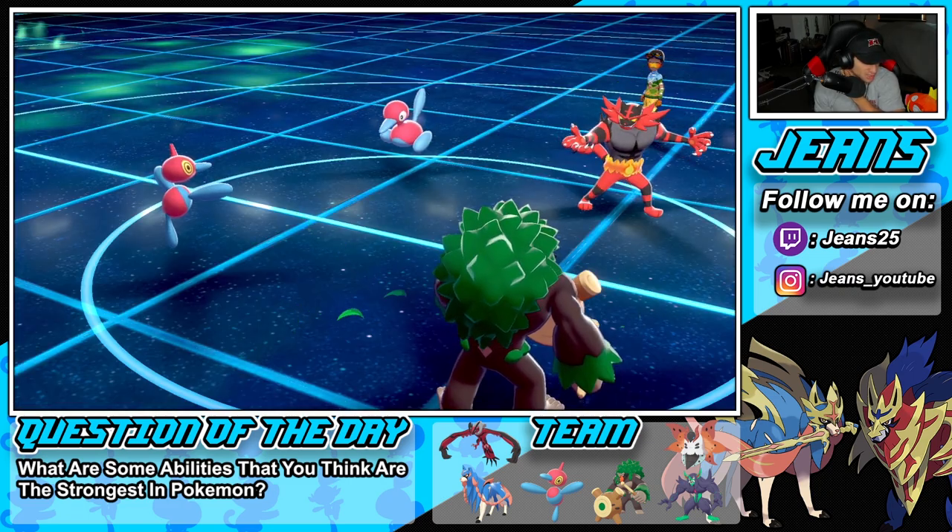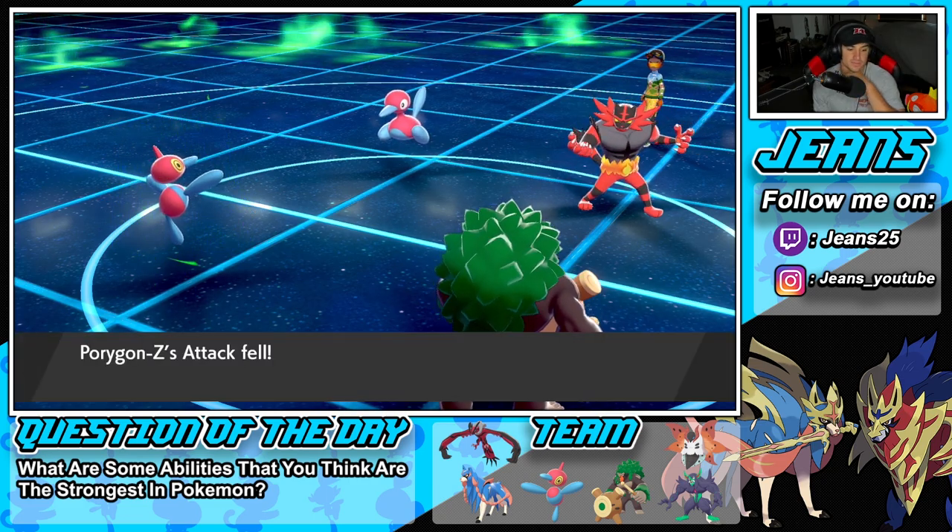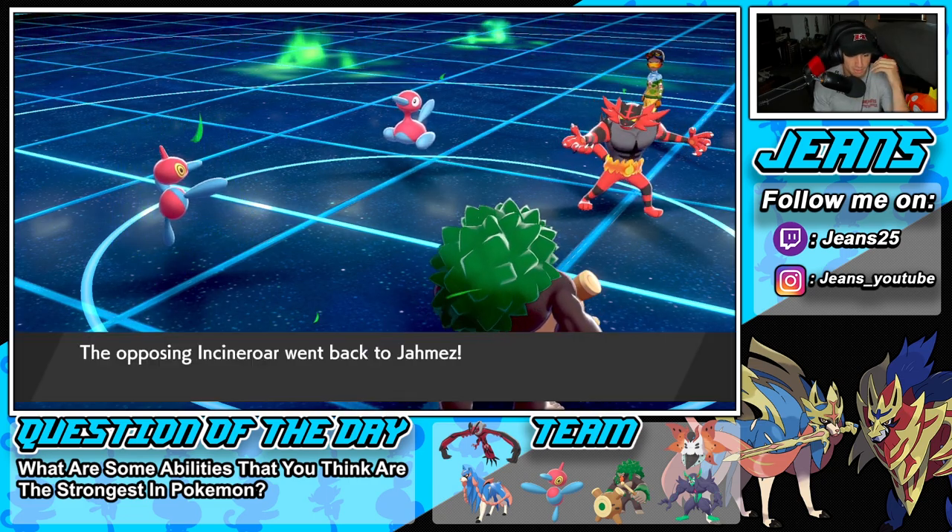It's close on speed — we go for it and double down on Porygon2. We go first — beautiful. Fake Out connects but he's going for Flare Blitz instead. We do some nice damage and get a burn on Porygon2. He then uses Parting Shot, swapping out.